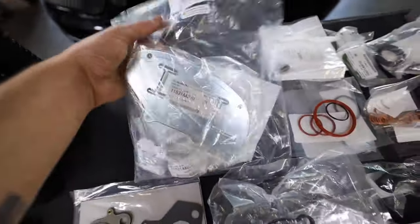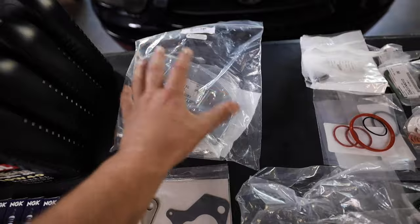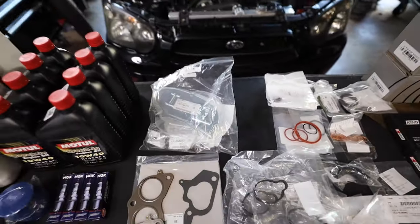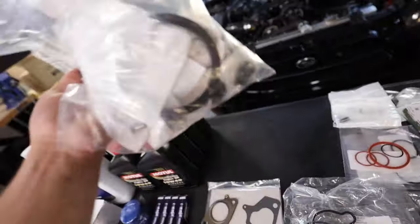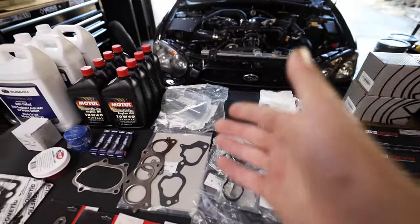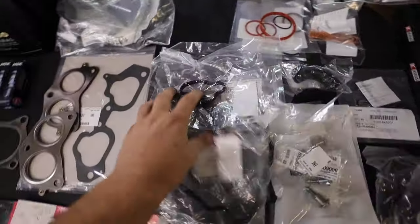I highly suggest buying the IAG wrist pin seal kit if you don't want to track down every individual part number. Because we're using case halves from Outfront Motorsports — original Subaru case halves that I sent down for closed decking and half-inch head studs — IAG makes this easy kit with all new seals, covers, and a new rear main seal with all OEM hardware. It's a little cheaper to buy individually, but the kit is very convenient. You cannot properly mount the engine on a stand without the rear half sealed up.